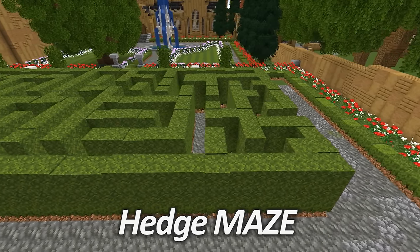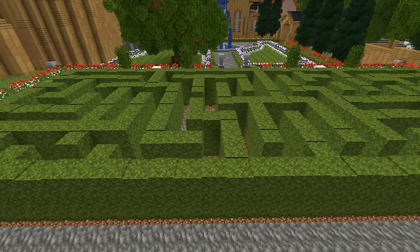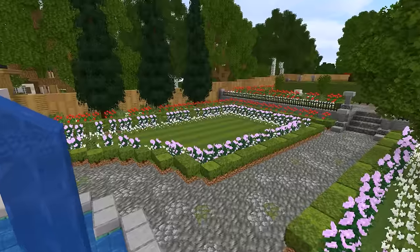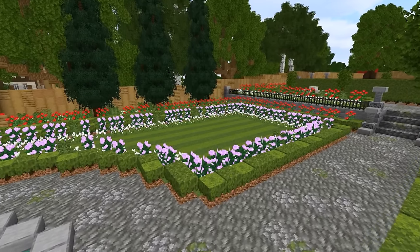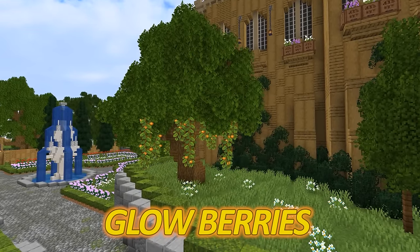You can use the same example to make a hedge maze by stacking up about two blocks of moss on top. I would suggest laying out the layout for your maze first so you know exactly where you're placing all of your bushes, otherwise it might become a little bit confusing.